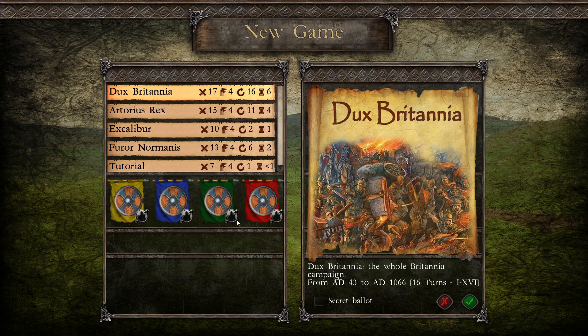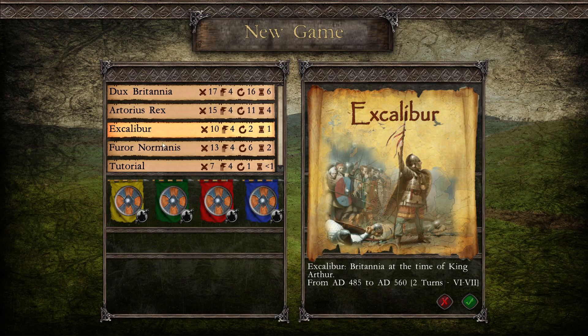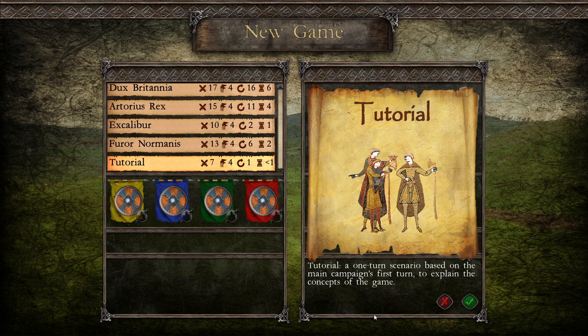You don't have to play as the Britons or the Celts — it's completely up to you who you play as. Over here we have a player-controlled button so we can determine who is who. Let's say I just want to play as yellow — I simply go ahead and turn player control over to the PC. You can do a hot seat game with a friend, and there will be multiplayer on release though it's not yet in the game. We've got a bunch of different stories: the Arcturus Rex campaign, Excalibur at the time of King Arthur, Furor Normannus — the invasion of the Normans. For new players I'd recommend the tutorial.